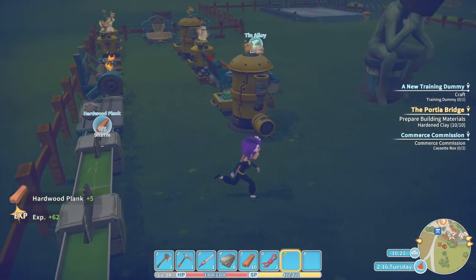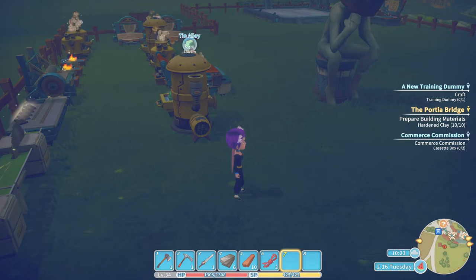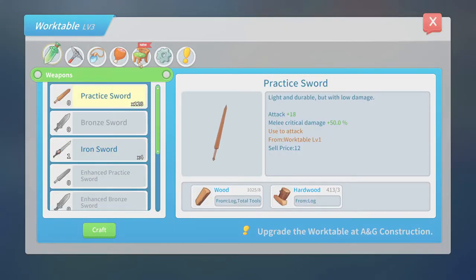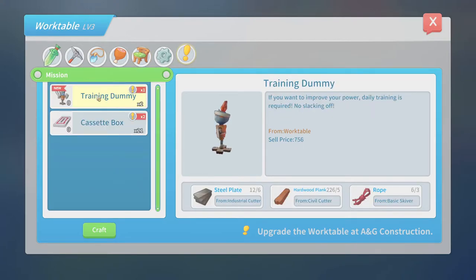Civil cutters for steel plate — all of those from there. You will want to come over to your workstation. It's going to be under furniture — sometimes it's even highlighted here if you have the mission selected. As you can see: six, five, and three. You can place this in your yard or in your house, but it has no stats.